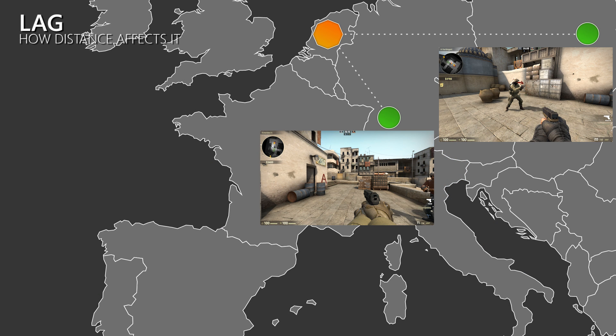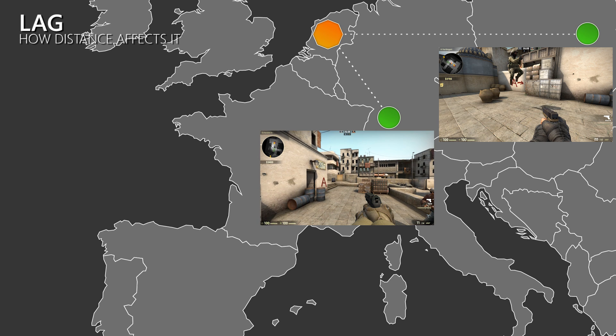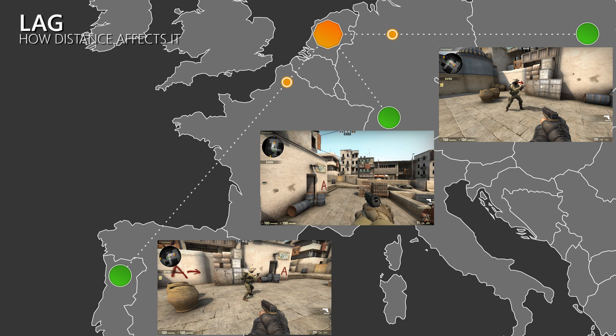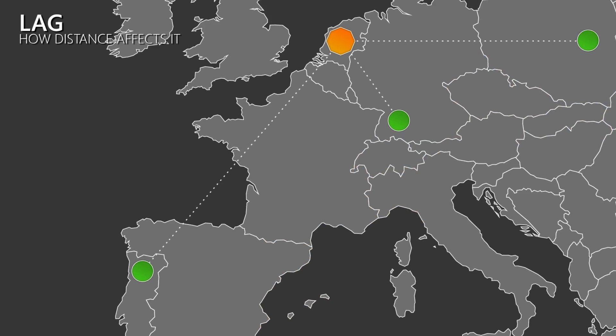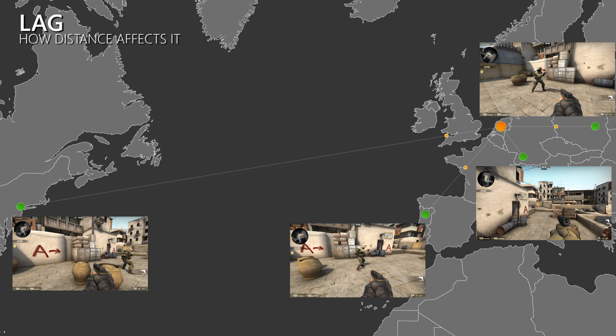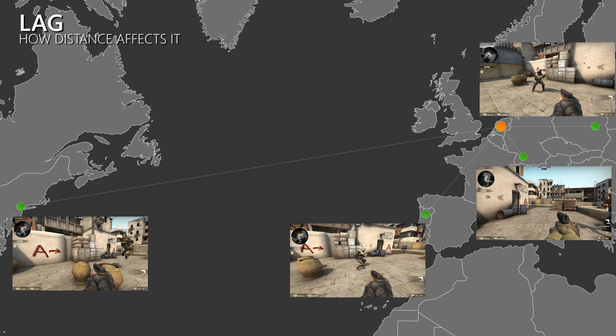When I jump, this information takes some time to reach the server and then the other client. With short distances between players, this delay or lag is also very short. However, the bigger the distance between the clients, the longer it will take until they receive an update. So the higher your ping, the more you will lag, which means a bad experience. But it's not just the high ping player who suffers — depending on how strong the lag compensation is in a game, the high ping player can also give the low ping player a bad experience, which we'll look at later.